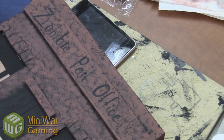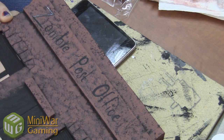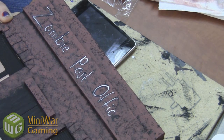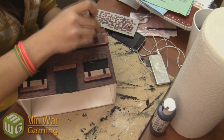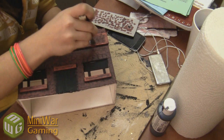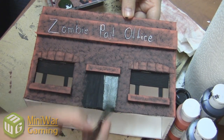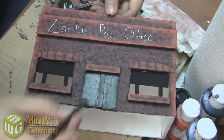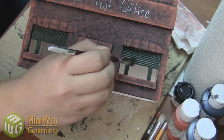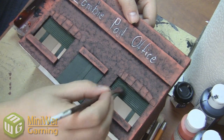Now for the name of the building — Zombie Post Office. Very simple: paint it in black and then go back over in white. It sticks out a bit because of that shadow effect. Now we're dry brushing the edges of all of the raised areas just to make them stick out a little bit. Painting up the door — chosen to use a camo green, not quite your traditional green, more of an army green. Dry brushing it a bit just to make it stand out.